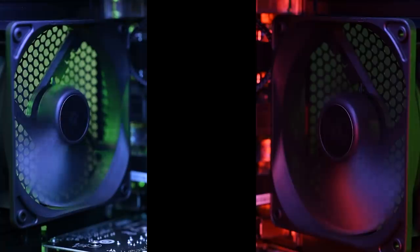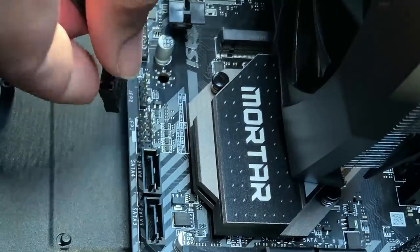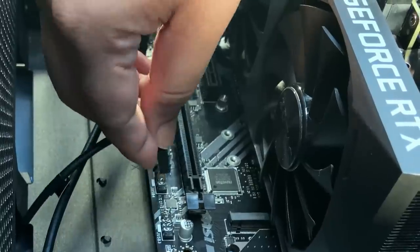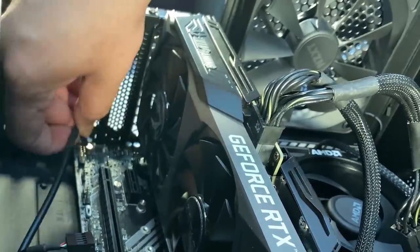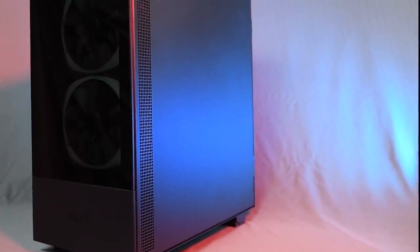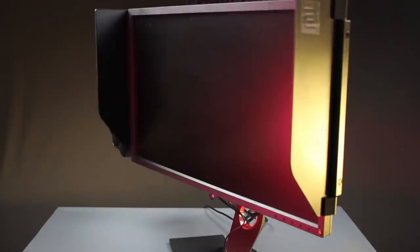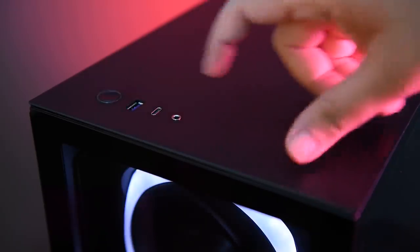Your chassis will usually come with a fan or two installed, but we prefer to have at least 3 to 4 cooling fans in a gaming PC of this caliber. Once that's done, plug your fans into the 4-pin fan headers on your motherboard. The last thing left is to connect the cables for the front panel I/O connectors onto the motherboard. Refer to the chassis manual and the motherboard manual to understand the mating of these connectors. Plug in your keyboard, mouse, and monitor, then plug in the PSU and switch your PC on by tapping the power button.